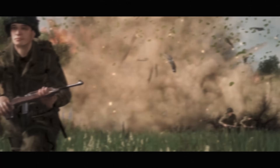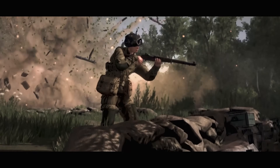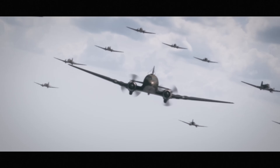The 2cm Flakvierling. This should be a very good unit for German Conquest players, especially early on. The ability to have a fast-firing 20mm quad autocannon is going to really help in defensive battles against infantry, light vehicles, and of course aircraft.